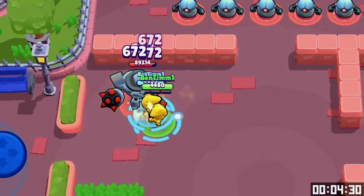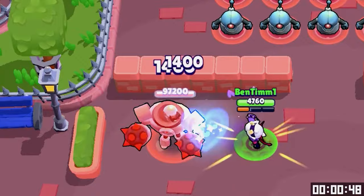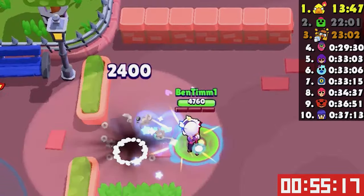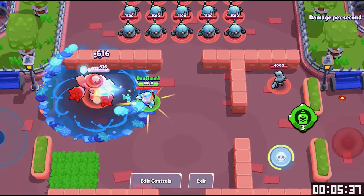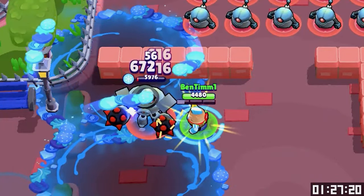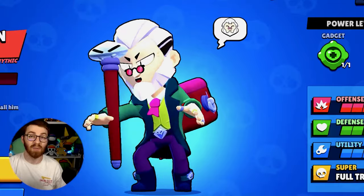Leon — go! We might as well make two Leons to just stand and watch. Maybe eventually he'll shoot. Oh my gosh — 128 HP — are you serious? Got the job done though. Colette — go! Once we get the super — oh my, that super was very satisfying! Lou — go! I see a burger and fries in front of me — who's making me hungry? It's really satisfying watching Lou's supers go around and around. That one wasn't too bad.